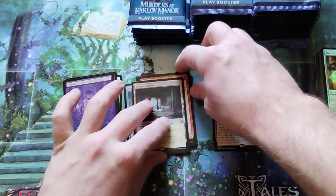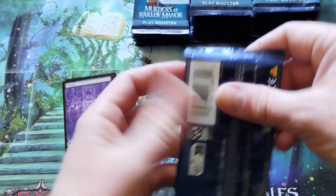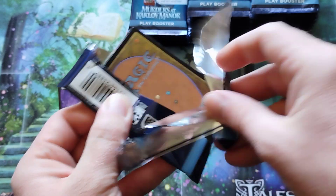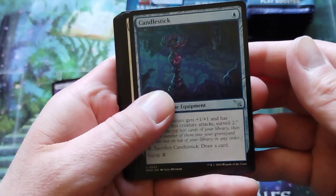Elegant Parlor for the second Surveil Land. Very cool. Good card. So we got the Buzz Crusher and Surveil Land. I don't know how many packs we're going to get two rares in. I don't know what I'm doing. I have no idea.